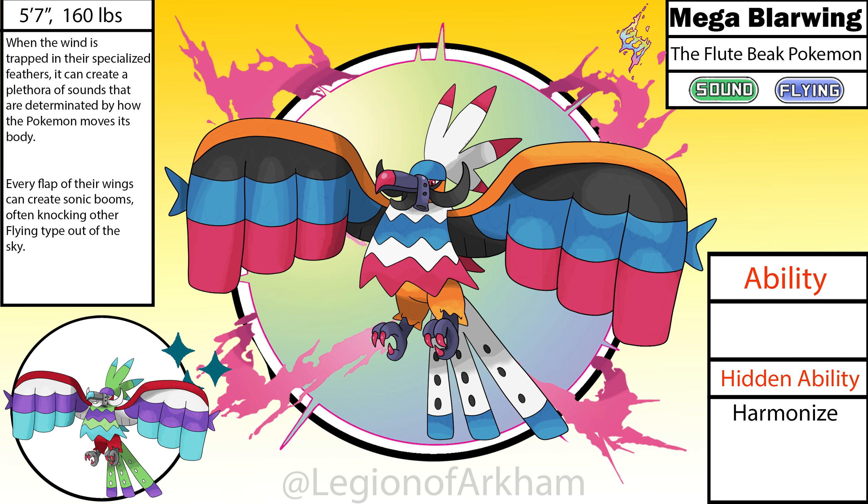Mega Blairwing, the flute beak Pokemon. The pan flute shaped wings were the only major design element I had for this Mega going into the design process — everything else was basically just exaggerating what was already there. I shrank the legs a bit and made the tail feathers bigger and shaped them like flutes to keep the music theme going. I added a little beard to complete the much bigger mustache, and I made the feathers in the back larger for some visual flair. I decided to brighten up the orange and added the blue to make the design pop. I originally had a monster in this spot but changed it because I didn't want to have an overabundance of Dragon types.